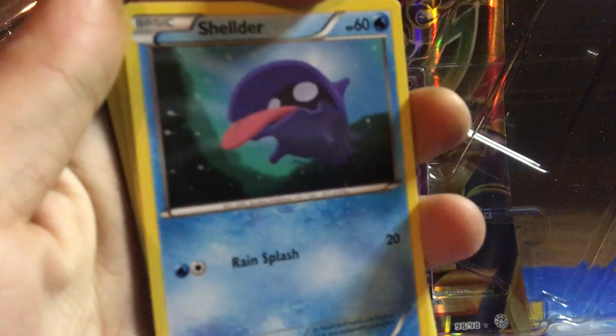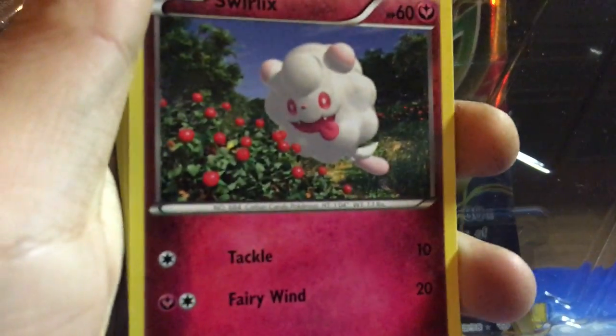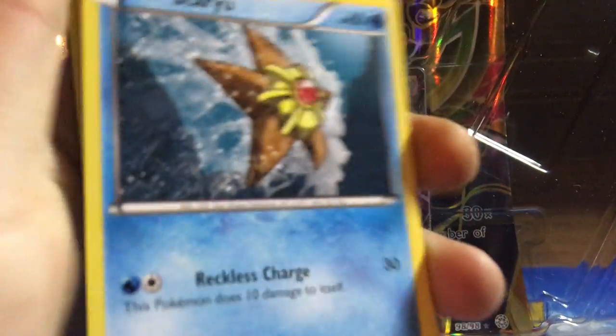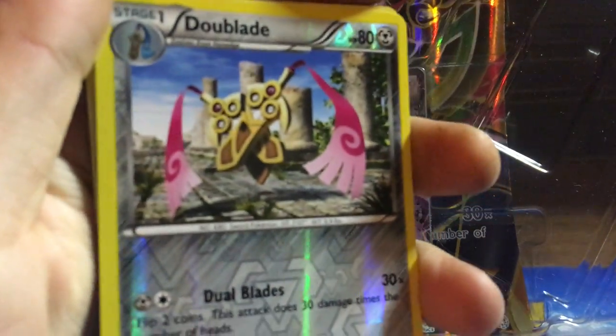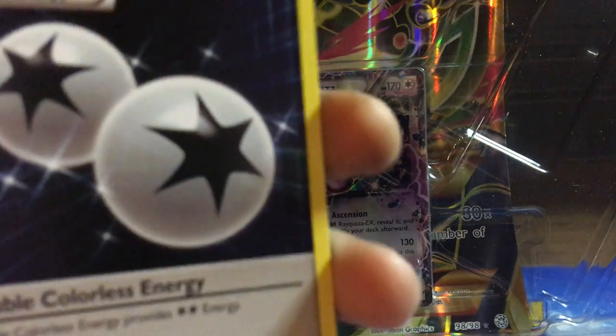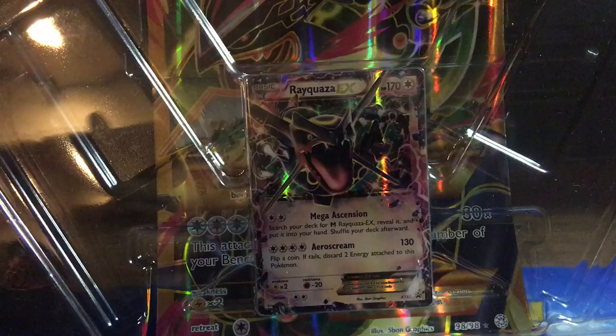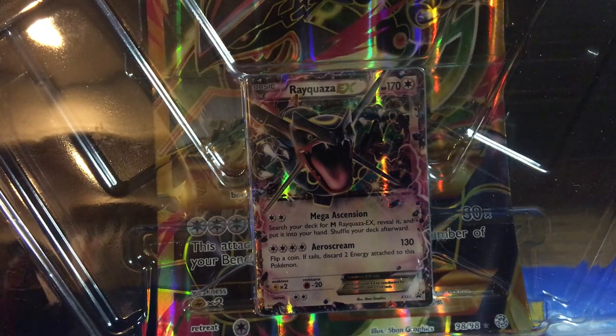This pack starts off with Shellder, Fletchling, Swirlix, Staryu, Pancham. The Blade is the Reverse Holo, Raichu is the Holo Rare, Hard Charm, Double Colorless Energy, and Diggersby. It looks like we got nothing great out of those two packs and the Shiny Rayquaza box.